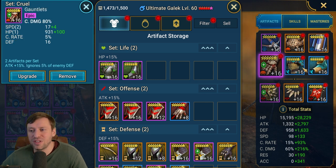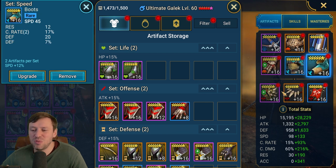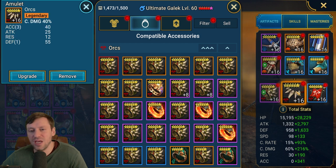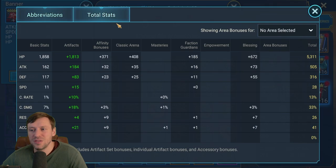Gloves we've gone for crit damage, attack percentage on the chest, speed on the boots because we do want him to be fast and get loads of turns with those HP burns. HP on the ring just to give him a little bit of survivability. Crit damage on the amulet with a triple roll in accuracy, and then we've got accuracy banner as well, just because I want to make sure I land those HP burns.